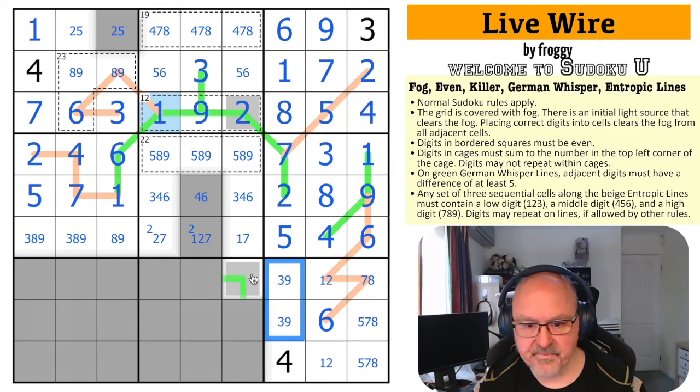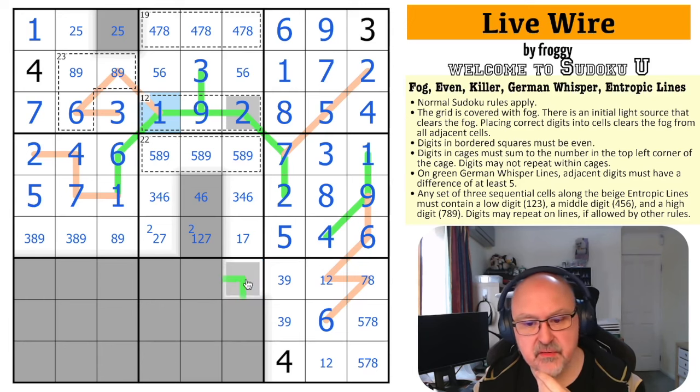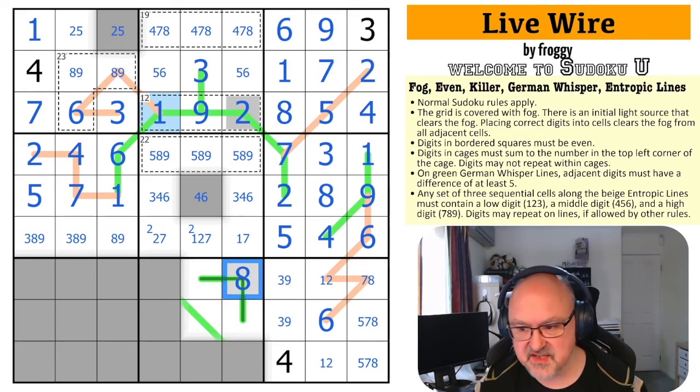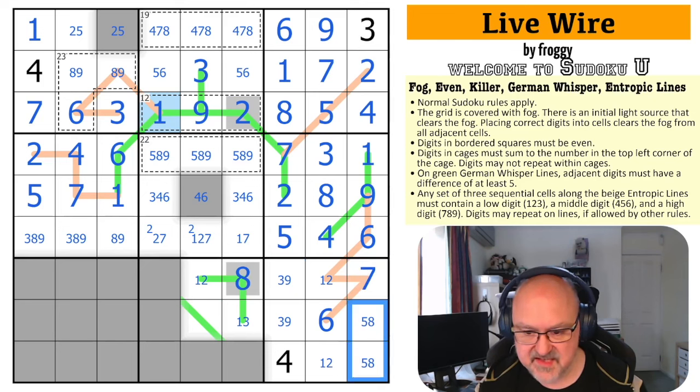This digit has to be important. It's even: 2, 4, 6, or 8 — but not 2. The green whisper line continues in two directions from it. It can't be 4 because both neighbors would have to be 9. It can't be 6 because both would have to be 1. So that is just an 8. Now 8 must be surrounded by low digits, but not 4 (too close to 8). So the neighbors are 1, 2, and 3. The 3 placed nearby rules out 3 there, and 2 placed elsewhere rules out 2 there, giving a 1, 2 pair in the row. The 8 makes that a 7.